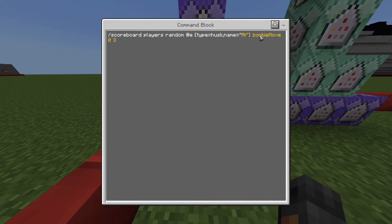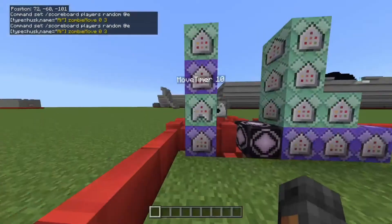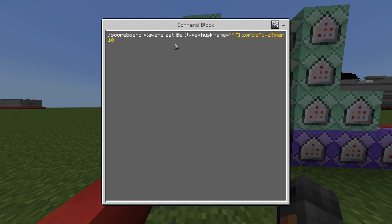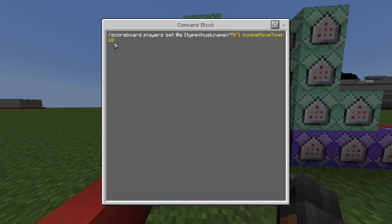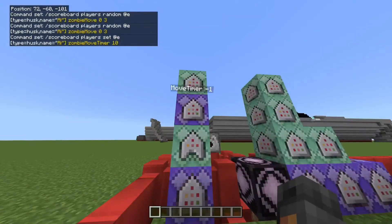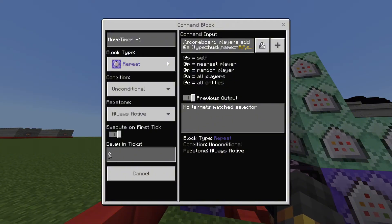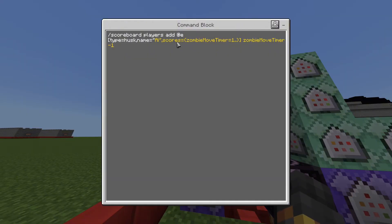That's what the move value is for. After it gives the entity a move, it sets the move timer to 10 — that's a half-second delay before it decides what to do next. This next command removes the timer and you want it on a two tick delay.